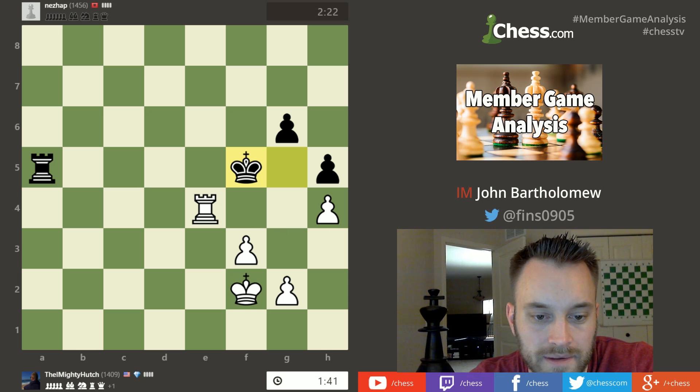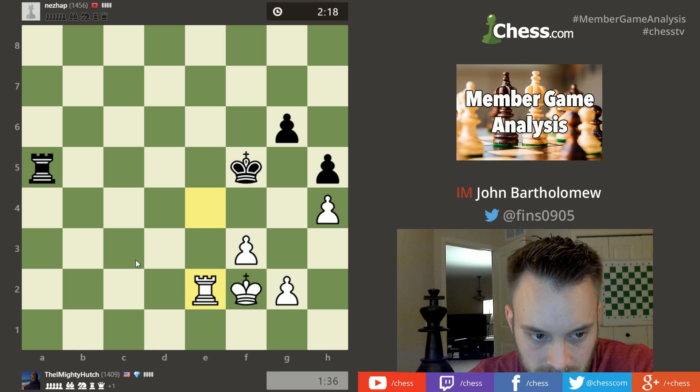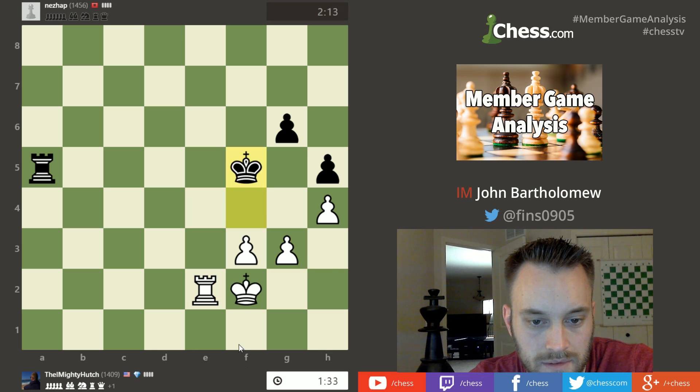It'd be nice to try to create some inconvenience with the rook — maybe rook down to e8, then try to give a check on f8 and push the king away a bit more. He's just being patient: rook to the second rank, rook e2, protecting against rook a2. There's a fear that time is going to catch up with him here pretty soon. He's kicked black's king back — that's good.